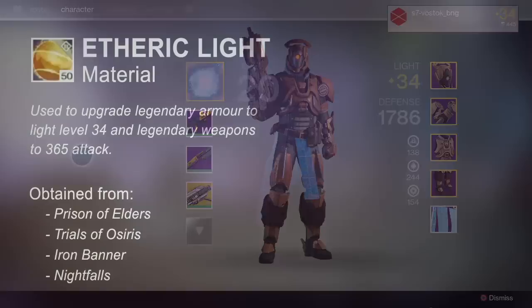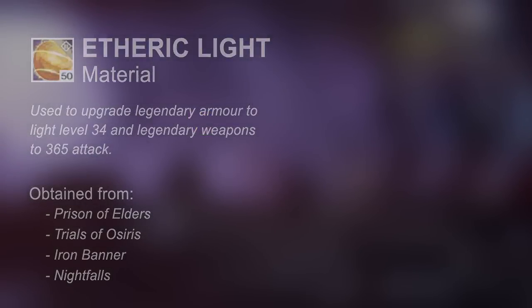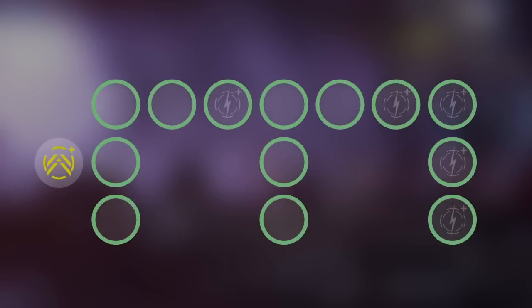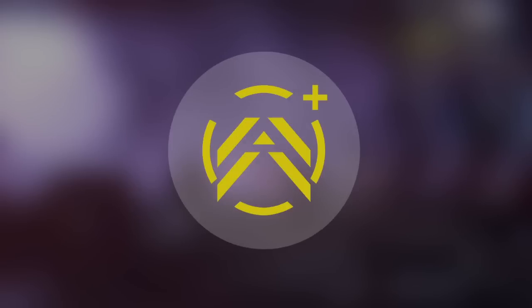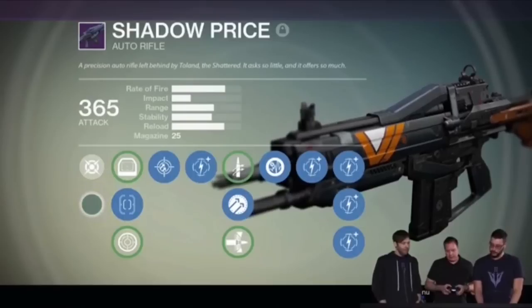Once you receive Aetheric Light, as well as the other required materials such as Glimmer, Spirit Bloom, etc., all you have to do is activate a node that will appear on the left of the skill tree called Ascend, and it will instantly upgrade your gear. The same process applies to upgrading weapons to 365 attack.